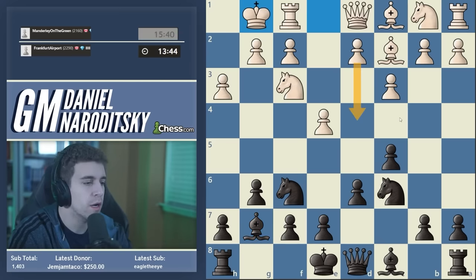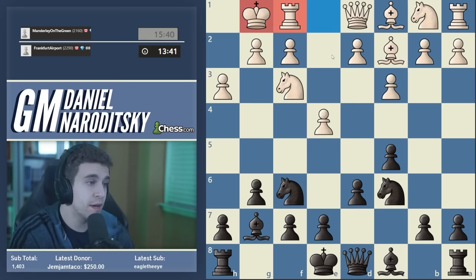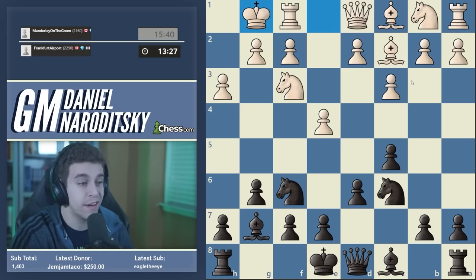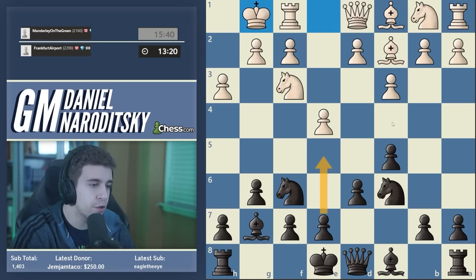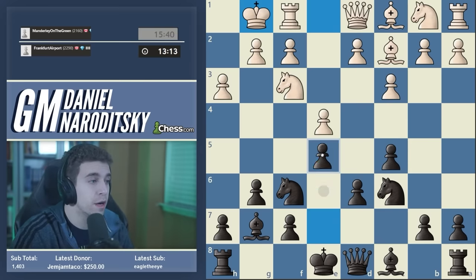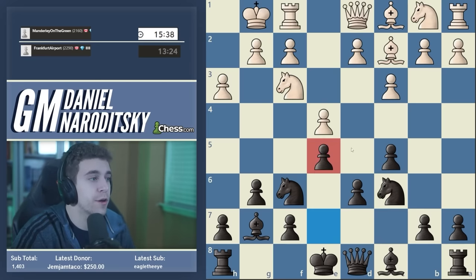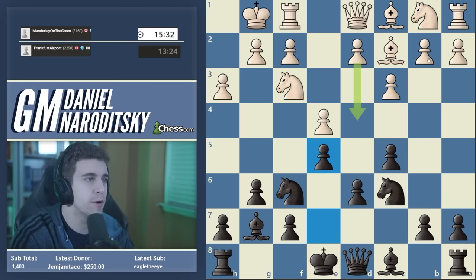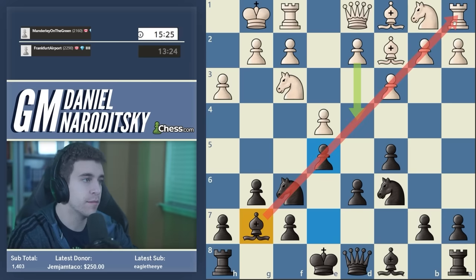Our opponent plays Bc2. We're fianchettoing with Bg7, deciding to allow d4 — we're not going to try to prevent that move. White castled, also giving us the opportunity to push e5, which is another interesting setup. I actually really like the look of e5 because it highly discourages white from pushing d4. Even though d4 is still possible, let's push e5, creating a bind — a clamp on the d4 square.